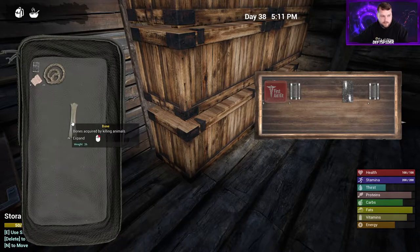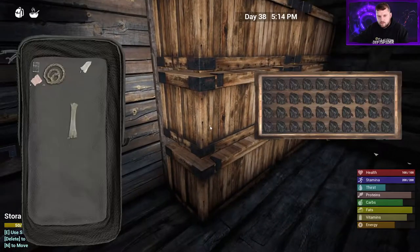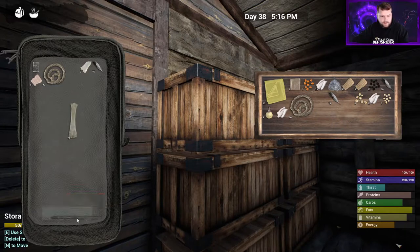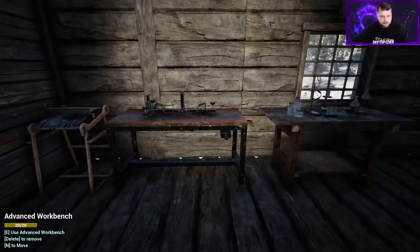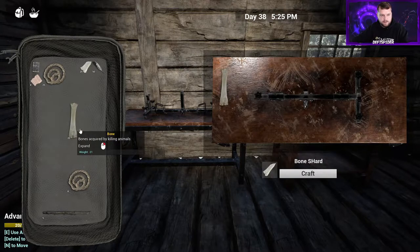Bone shards are made on the advanced workbench - you get three shards per bone. They stack up to fifty. I've already got two shards in here. We're going to grab these fifty arrows and these sticks - look at all the space we have now to hold stuff. So on the advanced workbench we'll drop the bones - we can only do one at a time. You'll craft three shards each - just watch the stack in the bag go up the whole time, alt right click to move the bone over. From this you're just going to want to start making nothing but bone spears and arrows from now on.